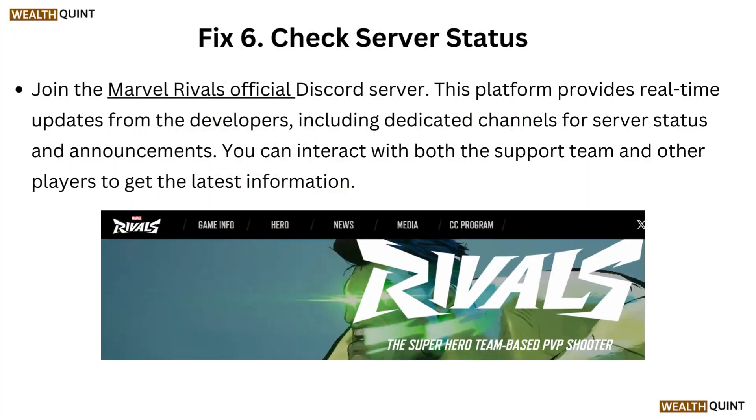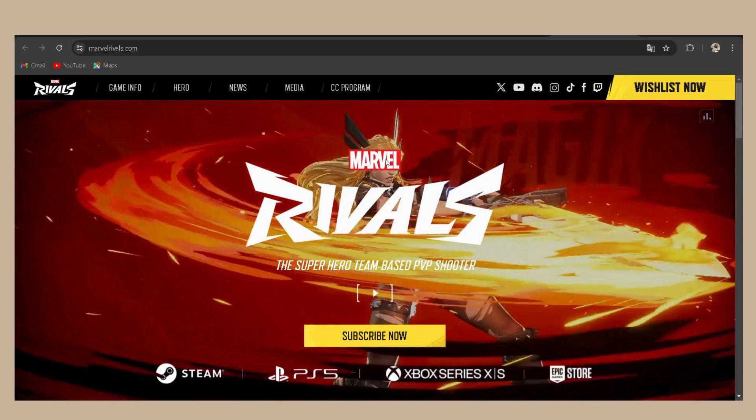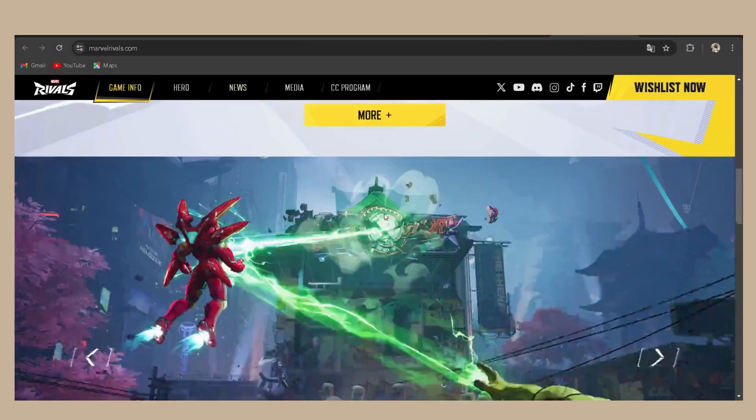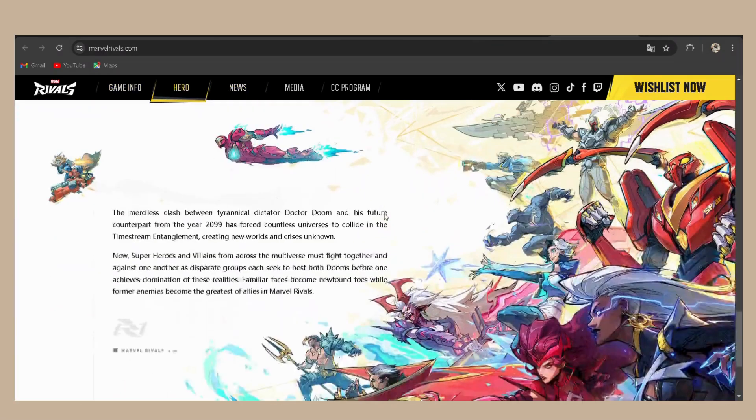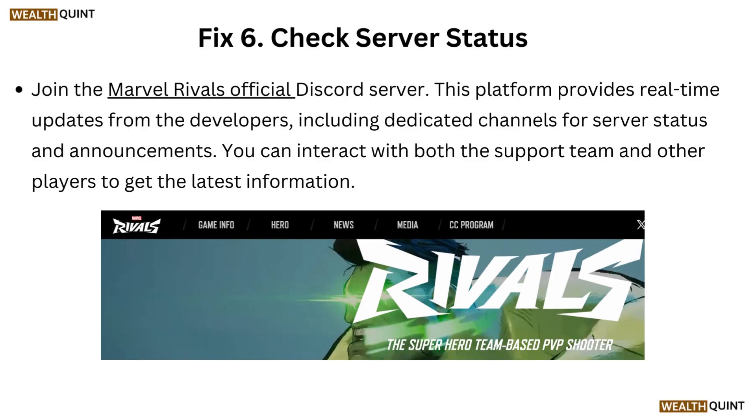Fix 6: Check server status. Join the Marvel Rivals official Discord server through the link given below in the description. This platform provides real-time updates from the developers, including dedicated channels for server status and announcements. You can interact with both the support team and other players to get the latest information.